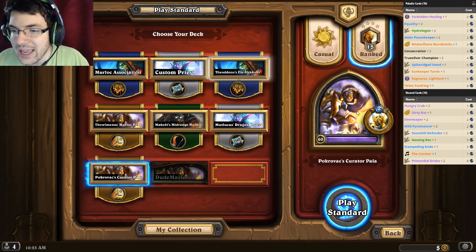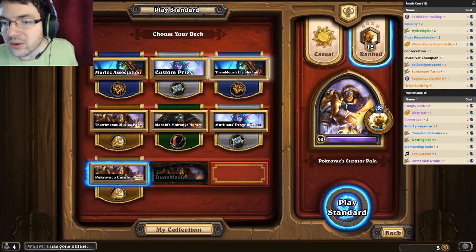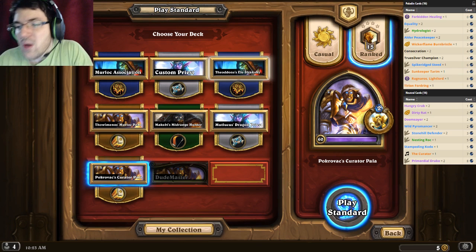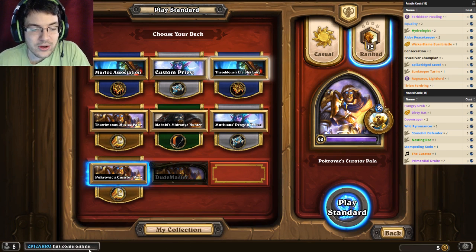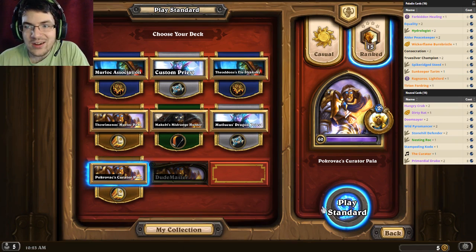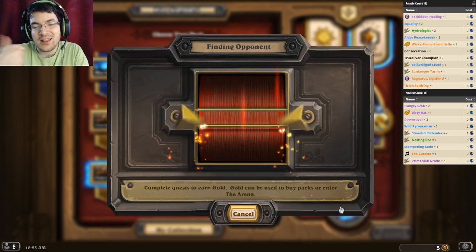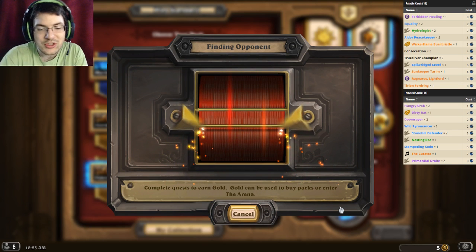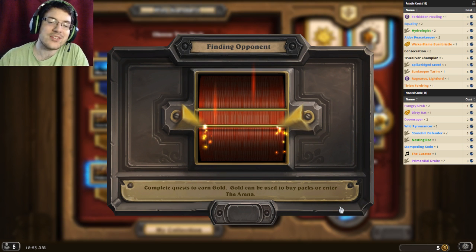The Curator is going to be able to pull out our Primordial Drakes, and we're also going to have the Murloc Hydrologist. The beast is going to be either Kodo or Nestingrock. I think this is going to be pretty good, and we're going to give it a shot on the ladder. Hopefully you guys enjoy, and if you do you can leave a like and subscribe to the channel as I make videos like these every day.